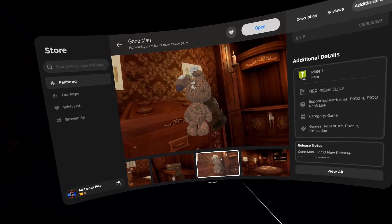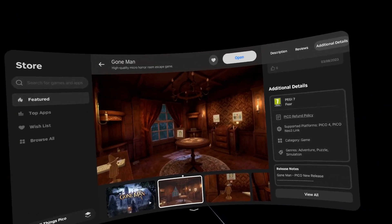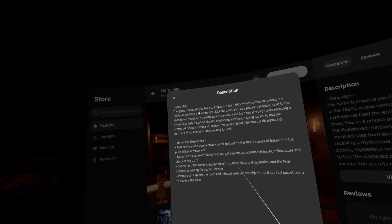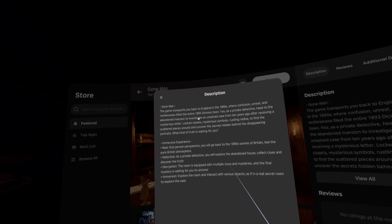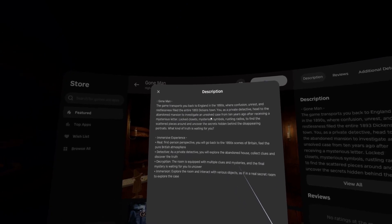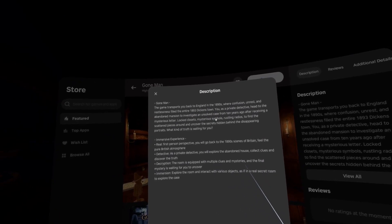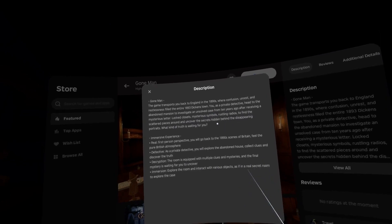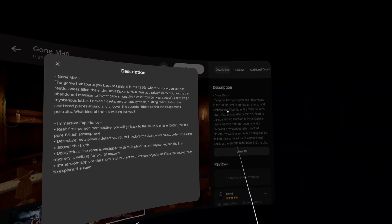Here we have some screenshots — they look very polished and very nice looking. In the description I can read: the game transports you back to England in the 1890s, where confusion, unrest filled the entire 1893 Deakins town. You as a private detective head to the abandoned mansion to investigate an unsolved case from ten years ago after receiving a mysterious letter. Closed closets, mysterious symbols, rustling radios — find the scattered pieces around and uncover the secrets hidden behind the disappearing portraits. What kind of truth is waiting for you? So it definitely sounds mysterious.